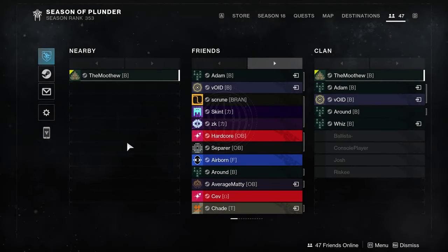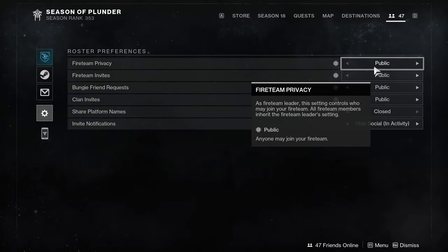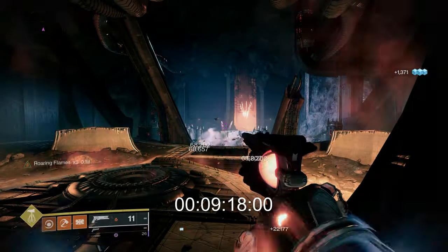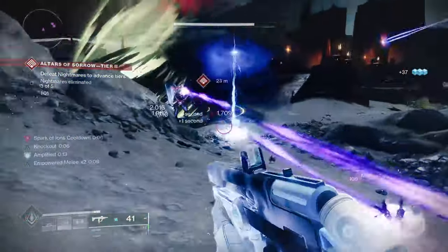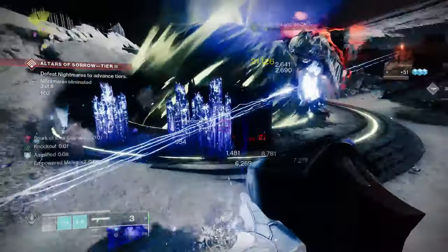Don't forget to set your fireteam to closed so nobody will join you. You can even set your Steam visibility to invisible so even more people can't see you. But as of right now, this is not patched. So go get your free XP, get those easy season pass levels, even those Bright Engrams after you hit 100. Get the free XP to have easier times in master raids, GMs, whichever. Don't forget to like the video, subscribe to the channel, and I'll catch you in the next one.